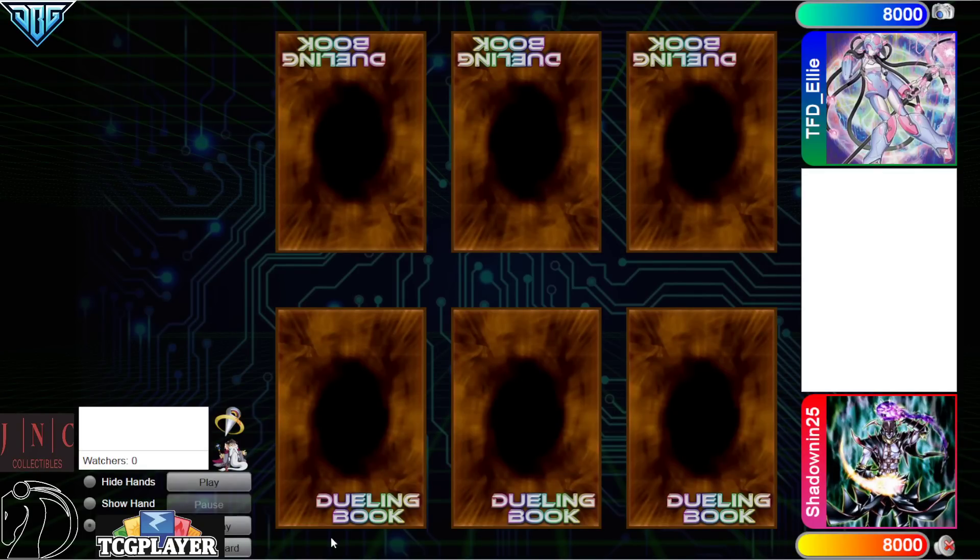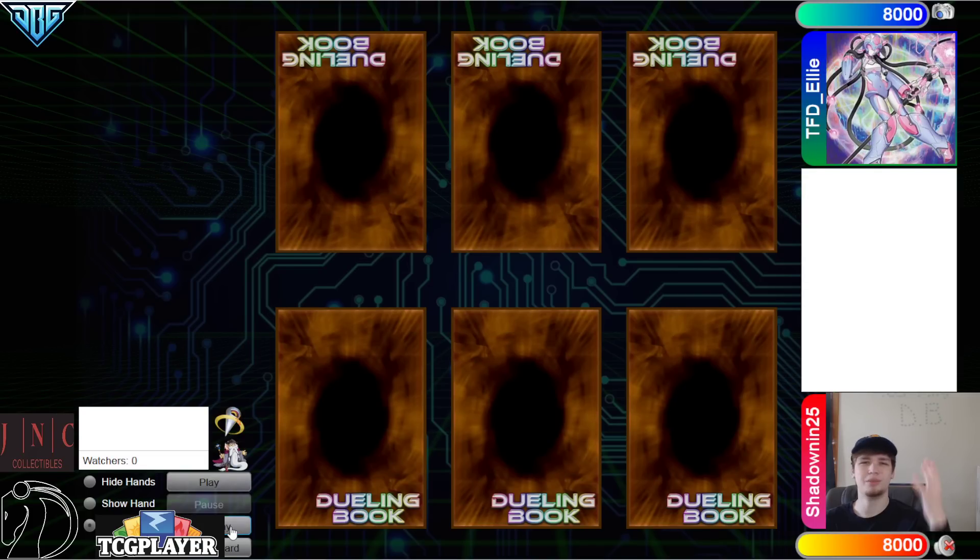Hey guys, the DB Grinder here, back at it again with another video. This time we have Shadow 25 with a 647 rating versus TFD Ellie with a 689 rating, so it's going to be another high-rated DB video.